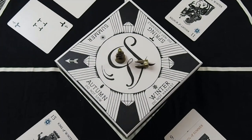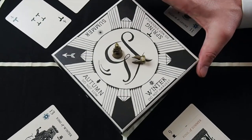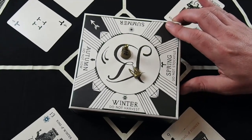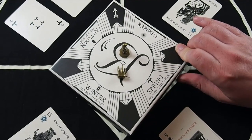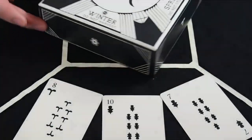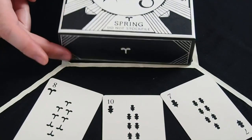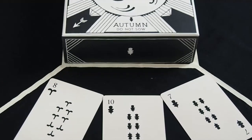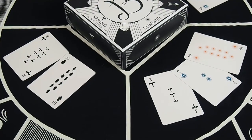Now you know the basics of your turn, but there's a catch. See the box in the center of the board? This is called the Illimat, and it determines the seasons of each field, and the seasons may limit the actions you can take. When a field is in winter, you cannot harvest. In spring, you cannot stockpile. In summer, all plays are allowed. And in autumn, you cannot sow. During the course of a round, the seasons in the fields change, which blocks some moves and creates opportunities for others.